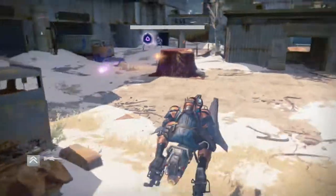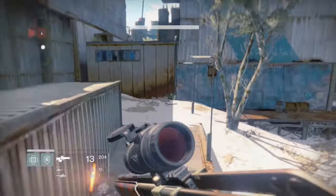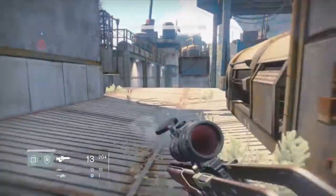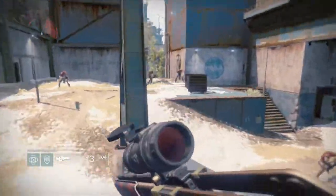Now, once you get to Rocket Yard, just follow my path. You're probably going to have to fight a couple enemies, or you can just go right by them. You're probably going to have to fight the vandals and/or a servitor once you get here, because they're at the entrance of the building.